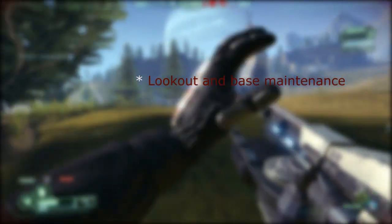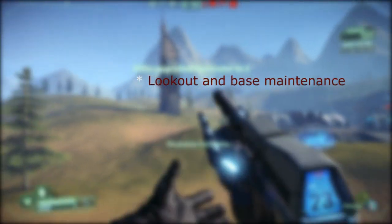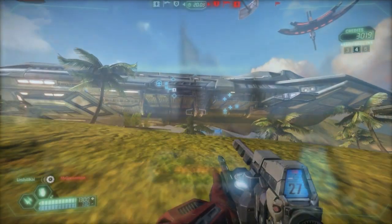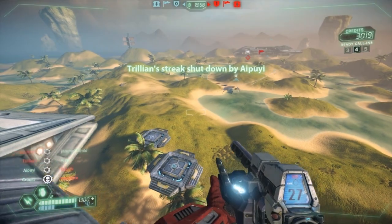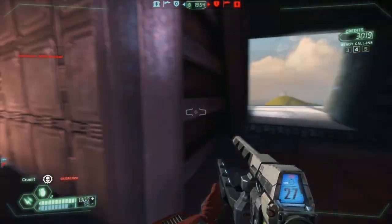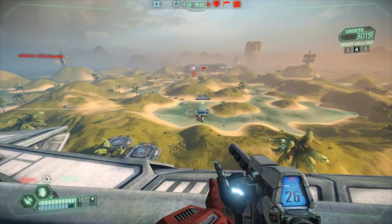What is base maintenance? Basically it's helping with the generator and making sure there are no enemies around the base — just strolling around. In this example, I'm making sure that the flag is secure. As you can see the flag is secure, so I go through the generator room, shoot a disc, no one there. I'm going back and see that the base is clean, going back to my position.